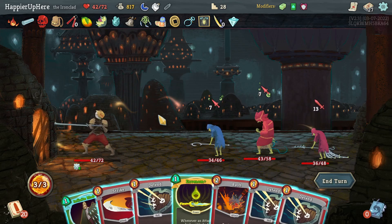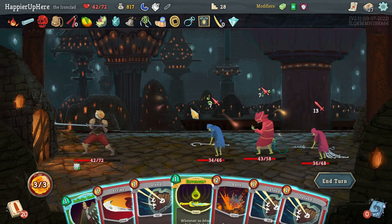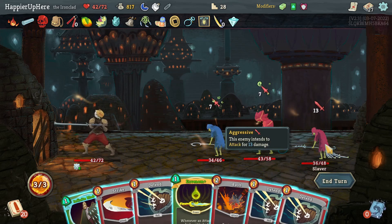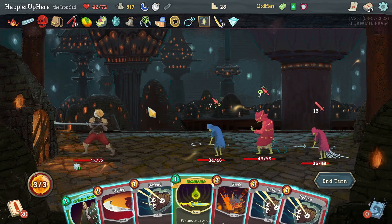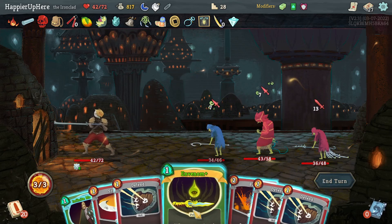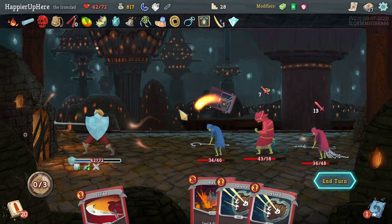One more try — 27 incoming. This one looks like I have even less chance of perfecting. At most I can only defend against 20, so I would have to kill with zero energy, which seems unlikely. Fine, let's not even try. Let's do In Venom, Infinite Blades, and I'll play one Defend — why not.